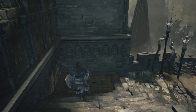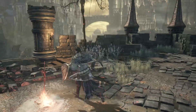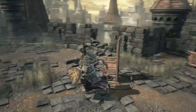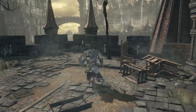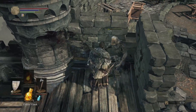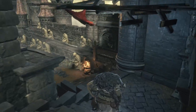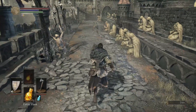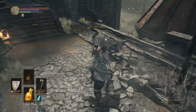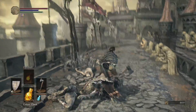That's the High Wall of Lothric. We've got two paths we can take — to the right and to the left. I think we've got an archer hanging out up here. And dogs — we all love dogs. Axe to the face, dog. Another one.